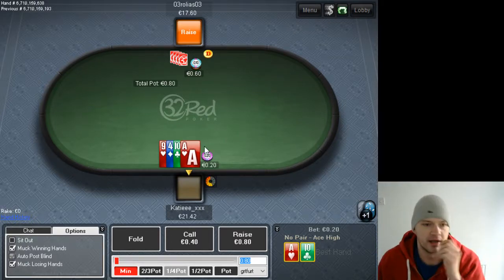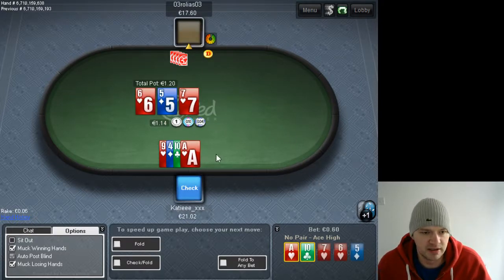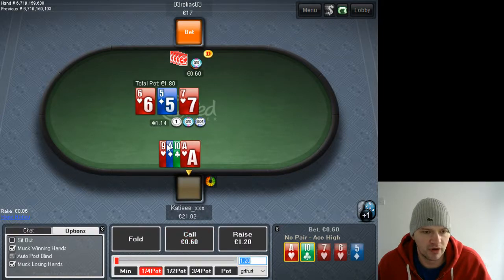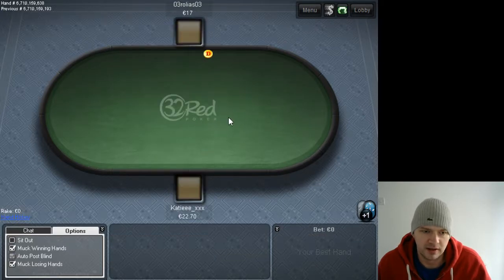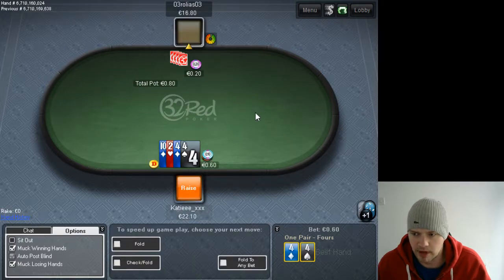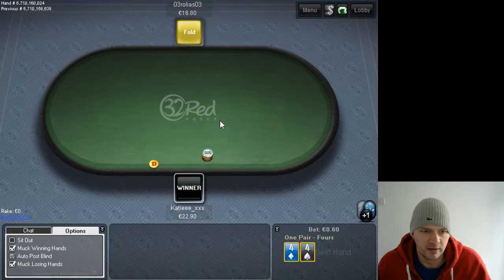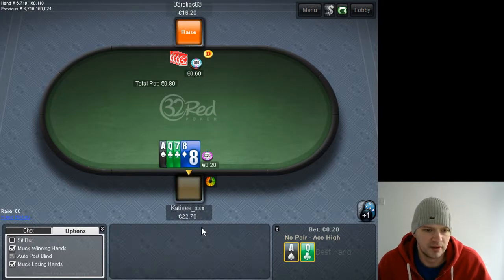With a suited ace you're pretty much always playing it out of position. This is a good candidate to check-raise — we've got a four-blocker, a nine-blocker, and the nut flush draw. We can barrel turns; if the board doesn't change we can still triple barrel, and obviously if we hit a heart we've got the nuts.